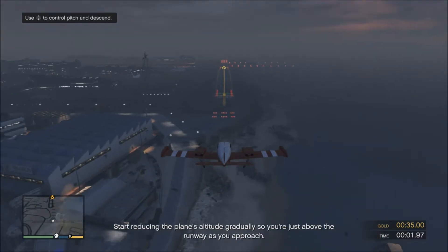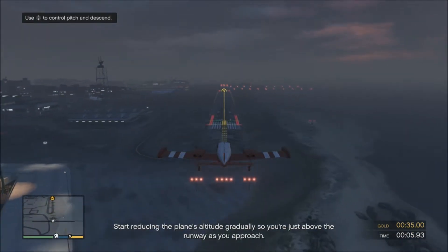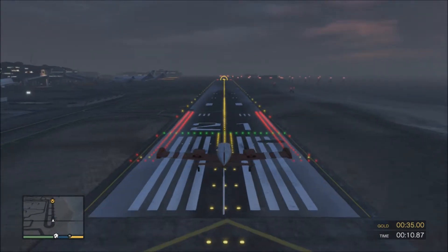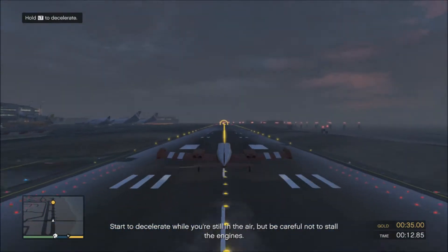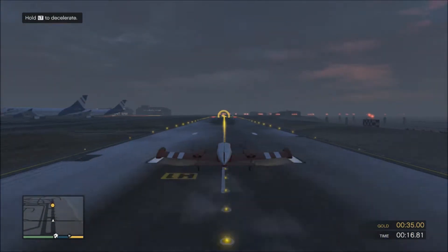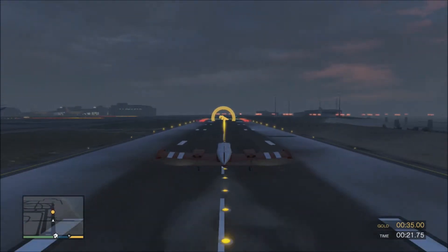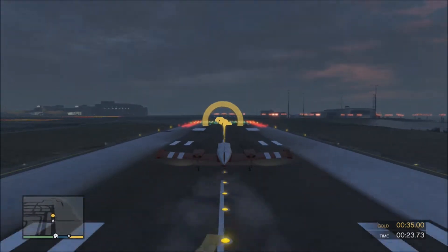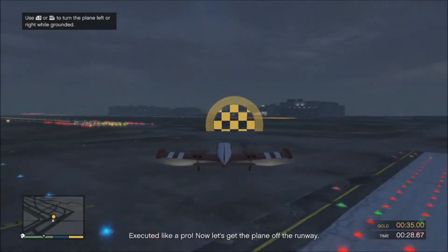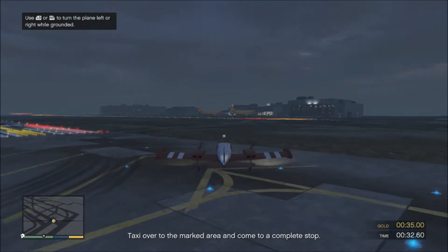Start reducing the plane's altitude gradually so you're just above the runway as you approach. Be sure to deploy the landing gear before you reach the runway. Start to decelerate while you're still in the air, but be careful not to stall the engines. Executed like a pro! Now let's get the plane off the runway. Taxi over to the marked area and come to a complete stop.